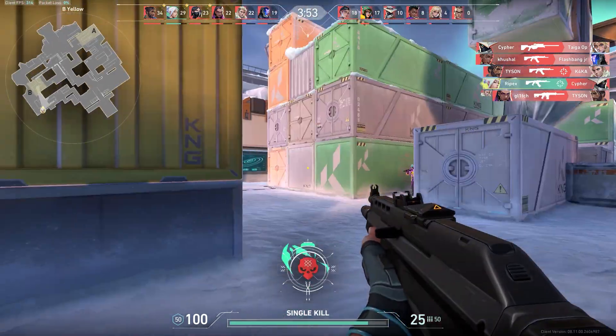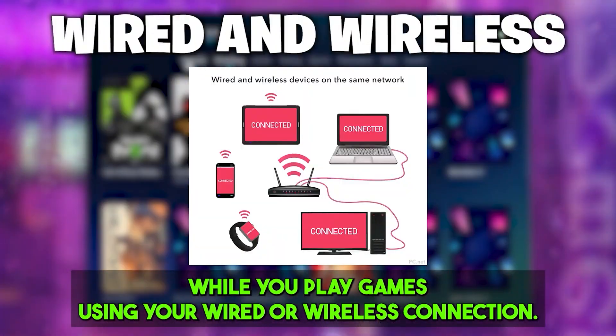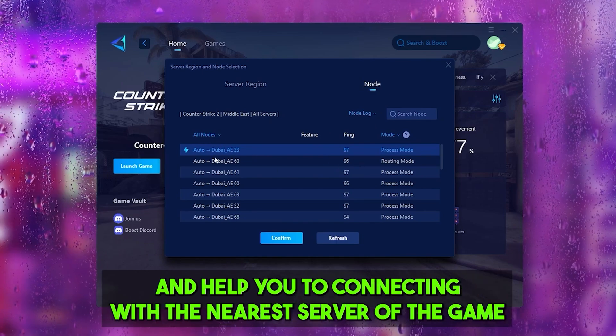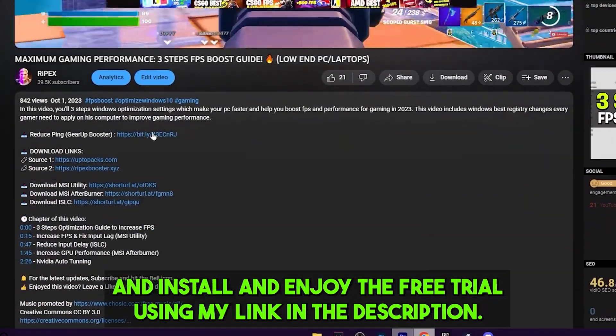Gear Booster is one of the best programs for optimization of your ping while playing games using a wired or wireless connection. It reroutes your network and helps you connect with the nearest server of the game for achieving better ping with lower input delay. Make sure to check out the link in the description to download this tool and enjoy the free trial.